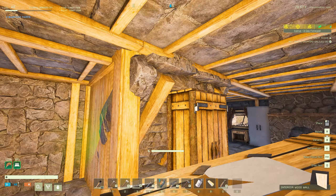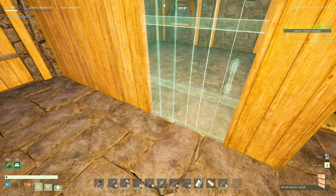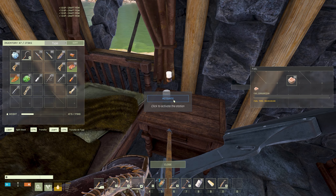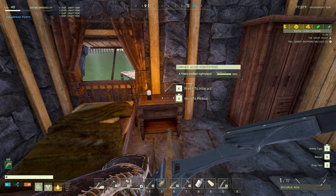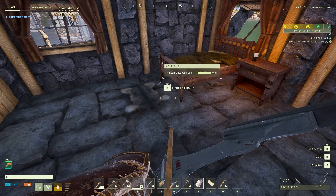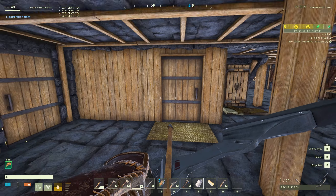The stone stairs kind of phase through it. We've got our nice little bed here with a nice little nightstand and a candle on top of it, and we've got our wardrobe too. They don't really have much storage — they're just for aesthetics. I did put down this little wolf rug, and right outside the door we've got this little woven rug. Not bad. I kind of like the look of all this.